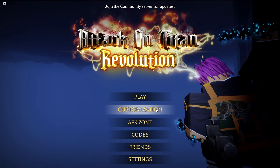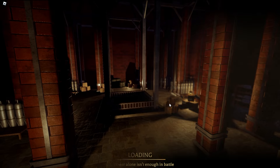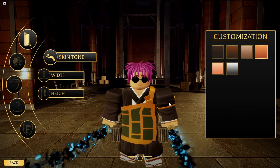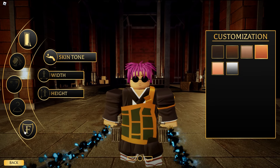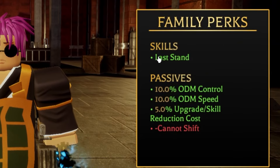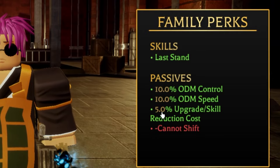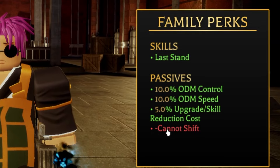All right y'all, look - this family is fire, I'm not gonna lie. For me having the bad luck I have, I kind of got one of the good families. But for the most part, this is not a shifter family. What I'm gonna show you guys is the passives and what the skill is. The passive gives you 10% ODM control and 10% ODM speed, and then a 5% upgrade slash skill reduction cost. The downside is that you can't shift, but I don't have the attacks to shift anyway, so I literally have no reason to care about that.